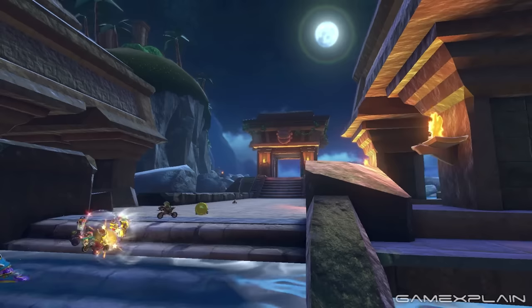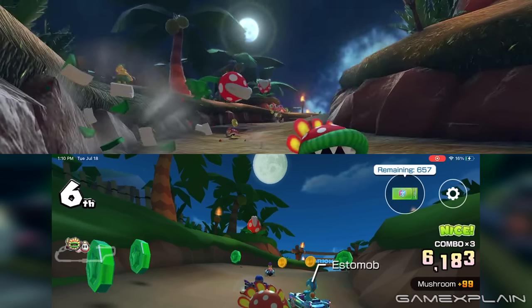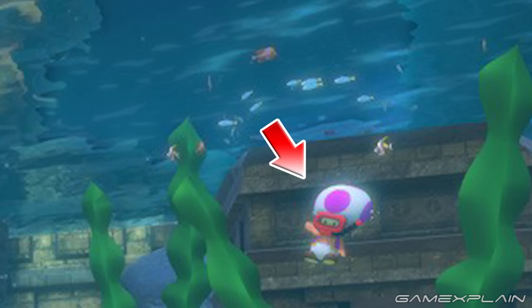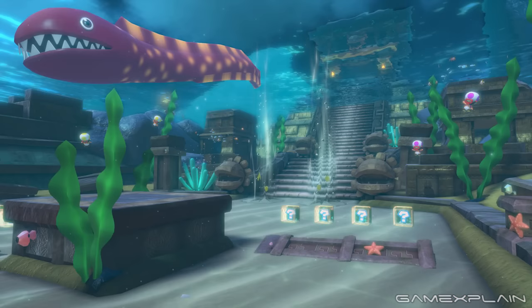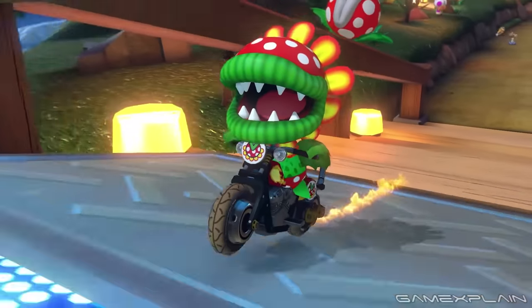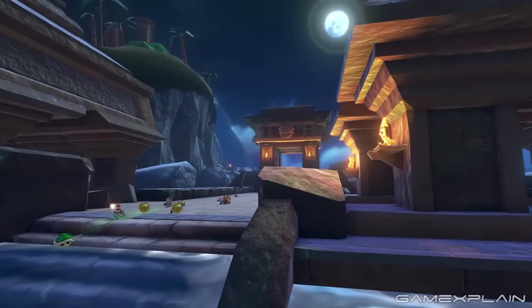It's kind of dark all over the course, with the moon serving as the main source of light. It now features a glowing ring, and the clouds seem to have changed. There are different spectators and even Piantas appear. Snorkeling toads, angelfish, and other little fish are by the temple. The music was good in Tour, but it's great here, with more realistic guitar strumming.